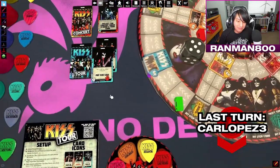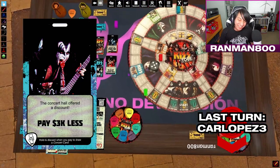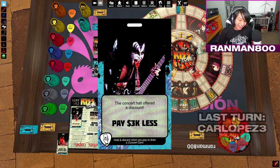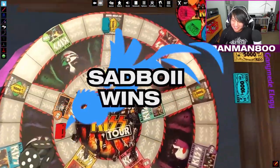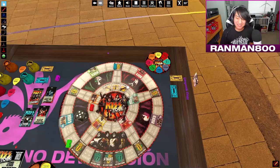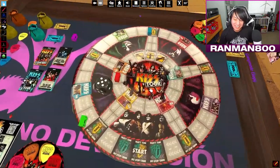What is this? That's a trap card — I'm gonna use it now anyway. Just take 3K from the bank. Alright, Sad Boy wins! That's GG — he got all the infinity stones. Wow, dude, that was awesome. I think the game was fun. Yeah, that was really funny.